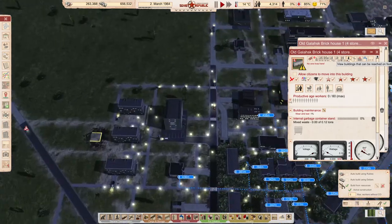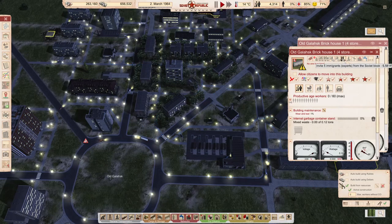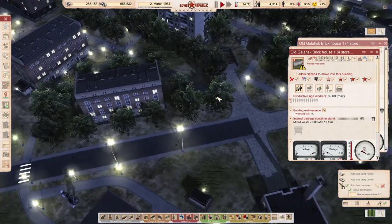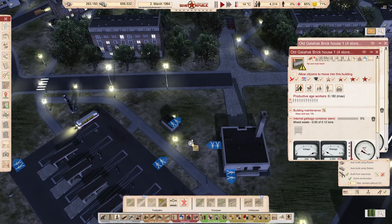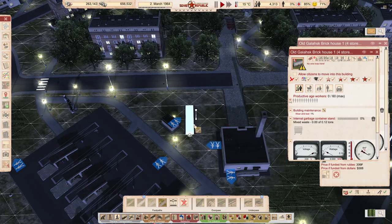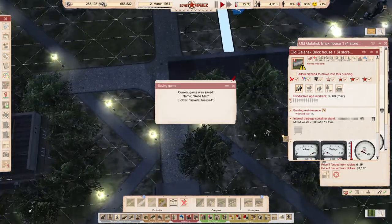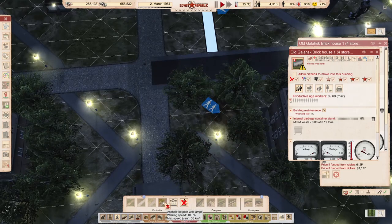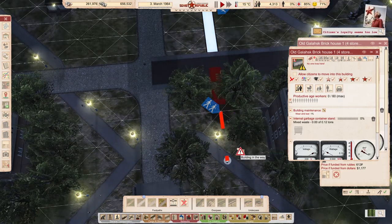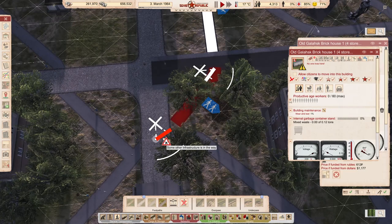We're missing a hospital. We can see here that a hospital is just out of range. Look how they're going — look at the paths here. They have to go all around here. I think we need a connection over here. So I'm going to build this as well.